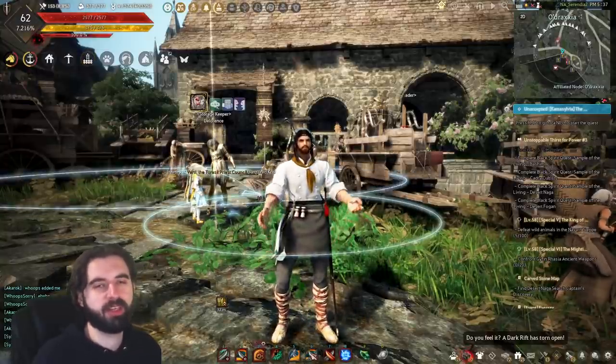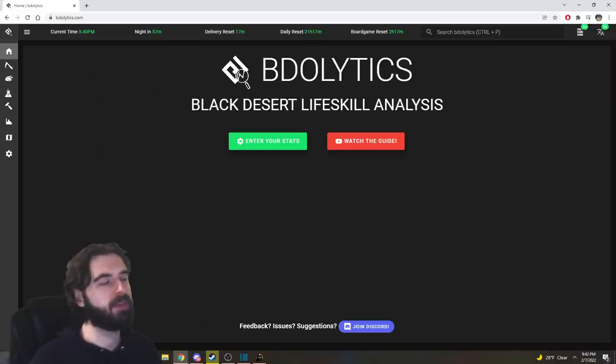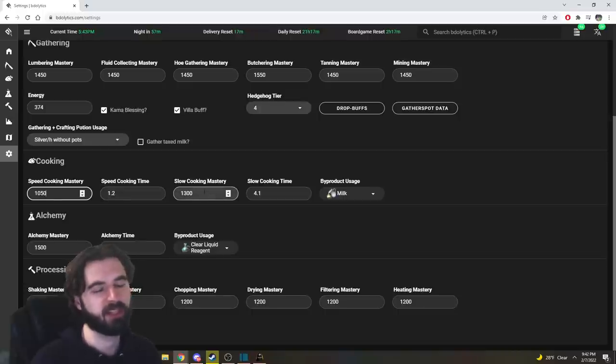As a new player, the easiest way to get started with cooking is through pickled vegetables or vinegar if you didn't follow the leveling guide. This is a good time to introduce the website you'll want to bookmark for life-skilling: BDOlytics — link in the description. The first thing you need to do is go to the Settings tab on the left side and input your character's stats. Put in your cook time — for me it's 1.2 seconds. Put in your Speed Cooking Mastery, which is your mastery when wearing silver embroidered clothes, and your Slow Cooking Mastery when wearing Loggia, Rorju, or Manos clothes.